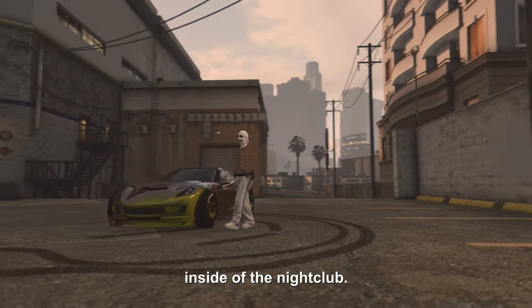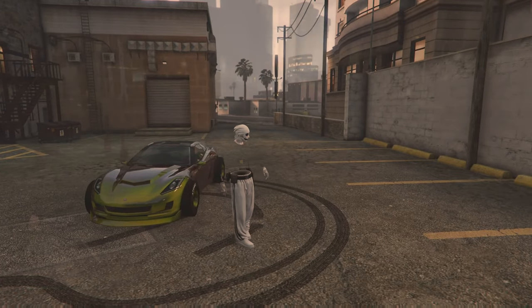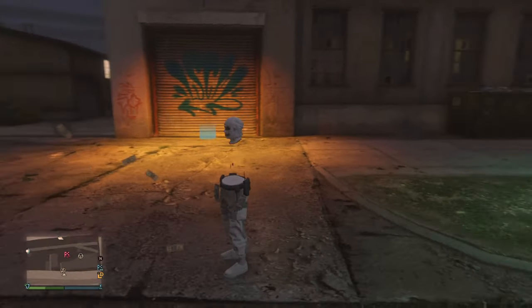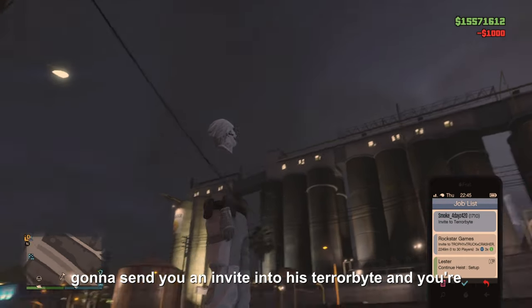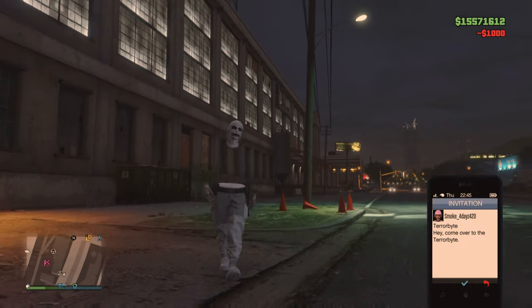To start this glitch, you're gonna need your friend to be inside of his Terrorbyte inside of the nightclub. Once your friend is inside the Terrorbyte, he's gonna send you an invite into his Terrorbyte and you're gonna accept that invite. Once you guys load into the Terrorbyte, your friend should be standing in front of this door.